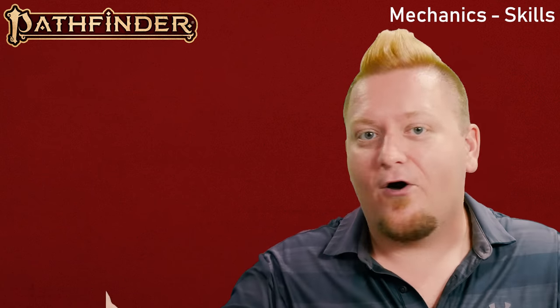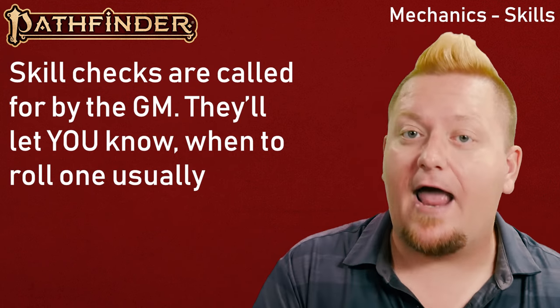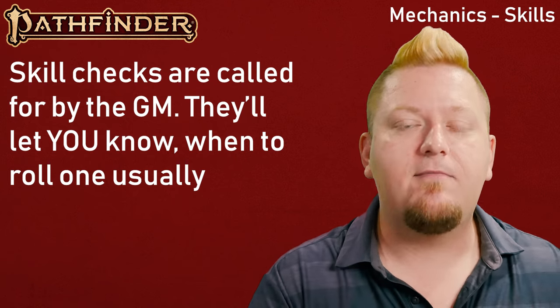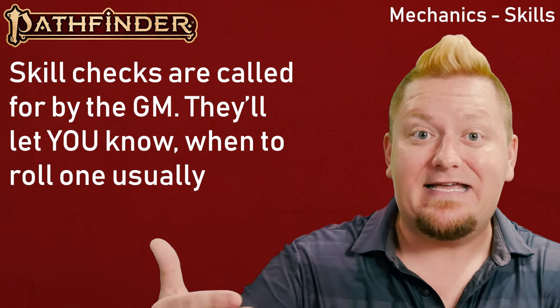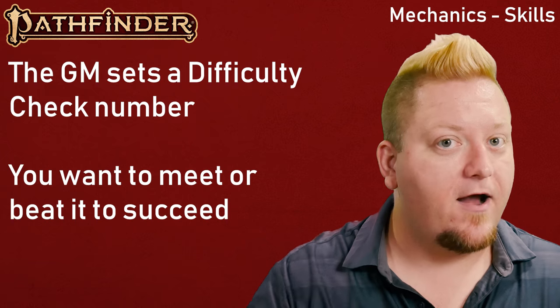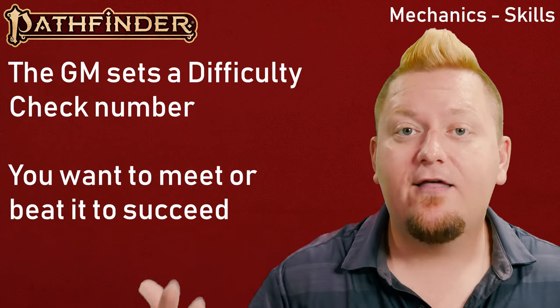Let's move on to skills. If you're new to tabletop role-playing games, skills are additional tasks that your character might be skilled in — exactly what it sounds like. For example, your character might be skilled in Acrobatics, Medicine, or Stealth. When your character attempts to do something uncertain, like picking a lock, the Game Master might call for a skill check and set a DC or difficulty class, and in order to succeed, your roll including any modifiers from your skills must either meet or exceed the target number. It's really that simple.